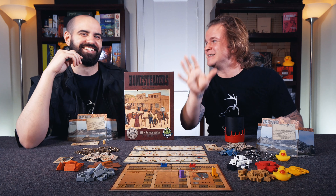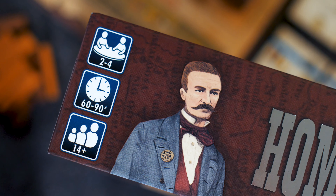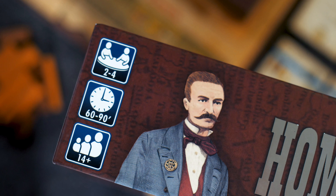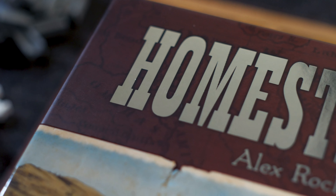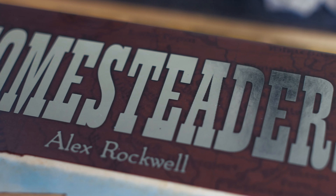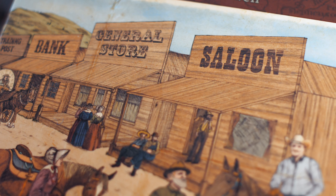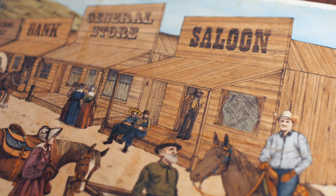This whole series is built around the concept of some games being right and those same games being wrong for various groups of people. In this right-for-you, wrong-for-you series, what we do is we try to break down our decision process when deciding if we're going to add a game into our gaming library. Those points are the overview, the theme, the accessibility, the gameplay, the modes of play, the innovation, and finally the price — which is the big one.